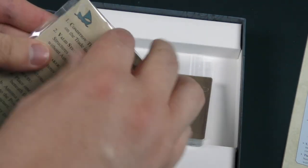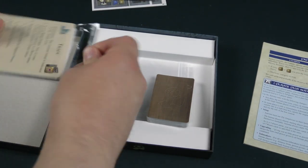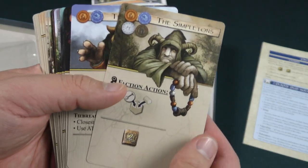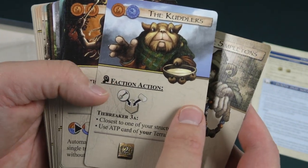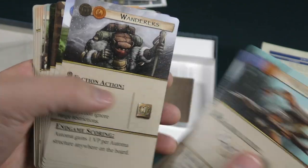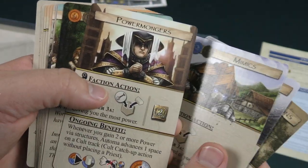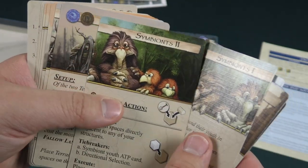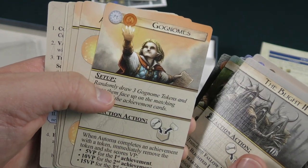I believe these are the faction cards. Let's pop these open. So you've got the Simpletons, faction action, the Cuddlers, Druids, Racelings, the Wanderers, the Mimics, Power Mongers, Symbionts, Symbionts Two, the Blight, the Blight Two, and Go Gnomes.